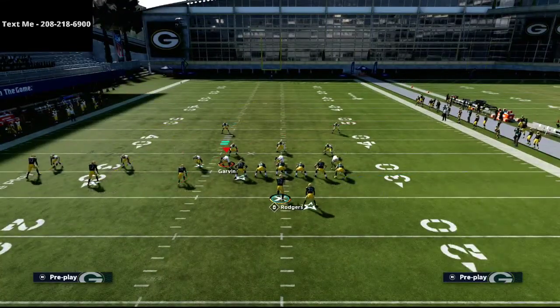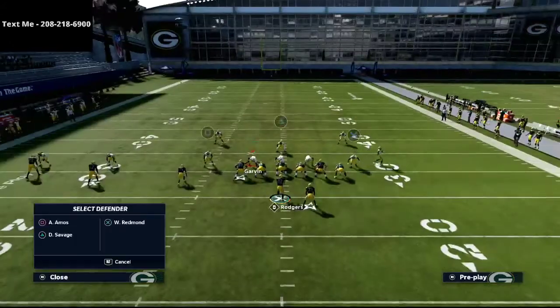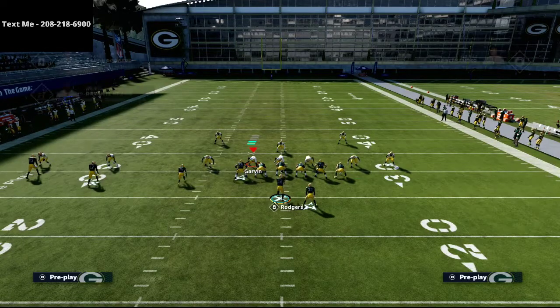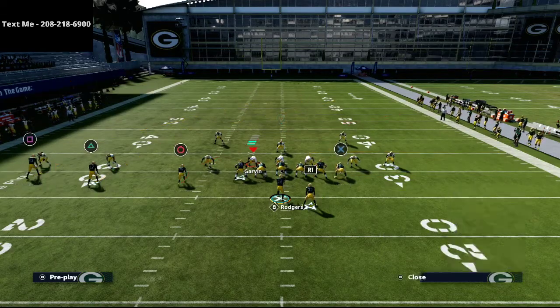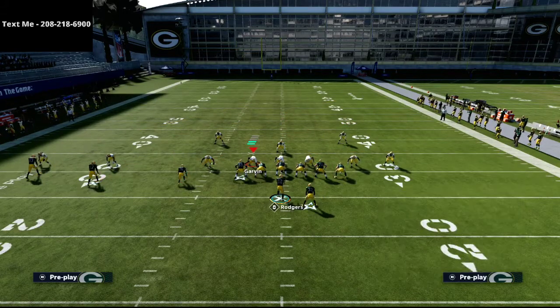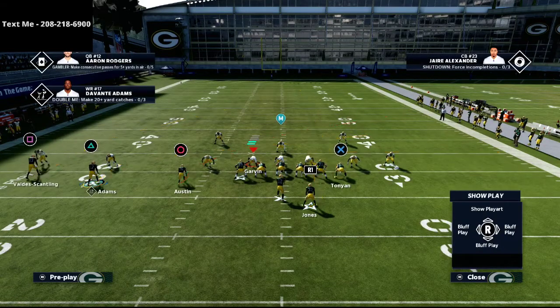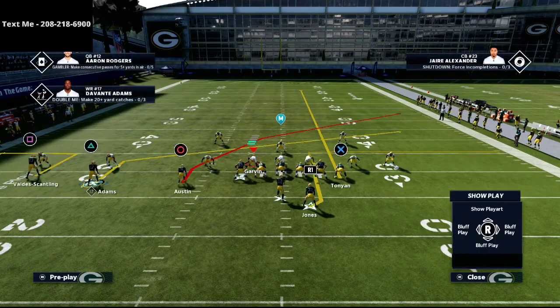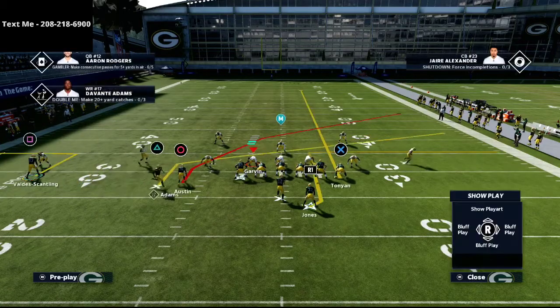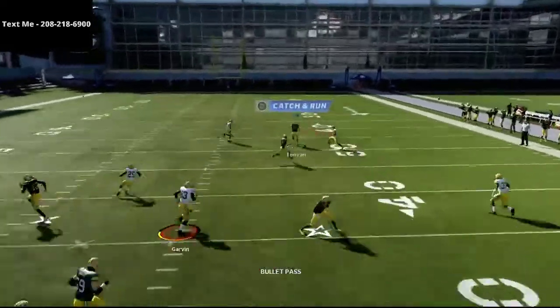So how do you set up PA Crossers? It's relatively easy. You're going to put your running back on an option route, streak your tight end — that's Robert Tonyan, the X receiver. The R1 receiver is the running back on the option route, streak the tight end on the X, put the triangle receiver on a slant route, and take the square receiver on the left side and either smart route him or put him on a whip route or out route — either way is effective. Then motion that triangle receiver from left to right, and you'll have an absolutely amazing passing concept.